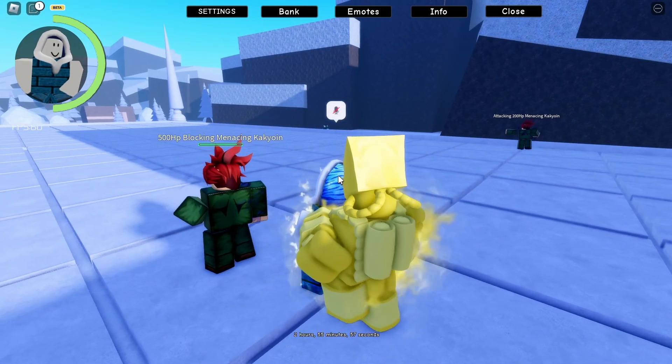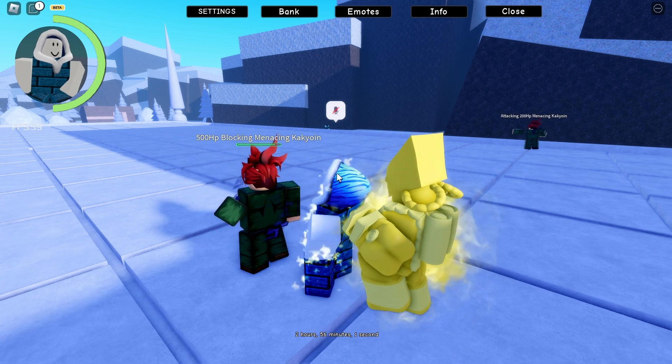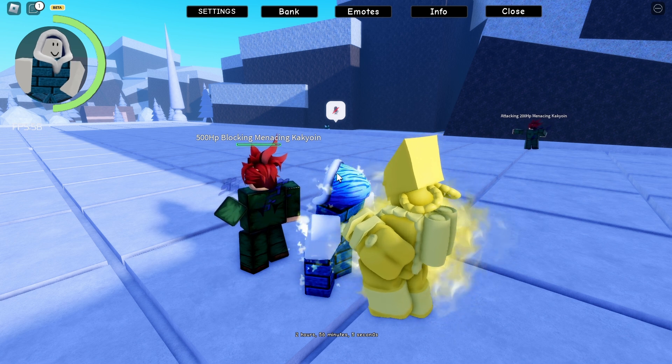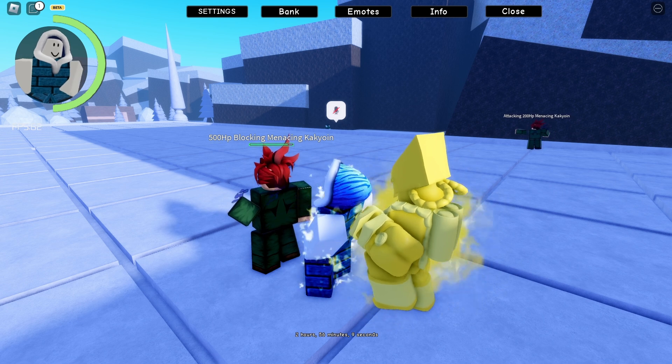Next is the World's Barrier — you click E. The World quickly punches the enemy three times dealing a set amount of damage, with two punches and the last punch doing a set amount of damage. The last hit has good knockback.